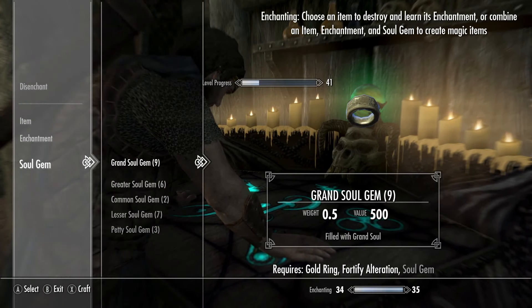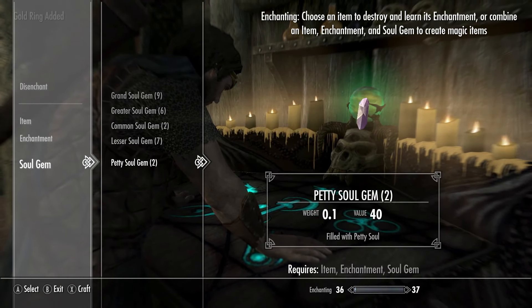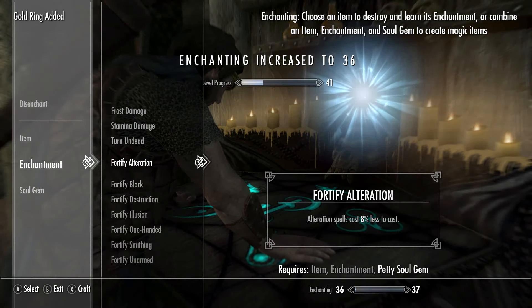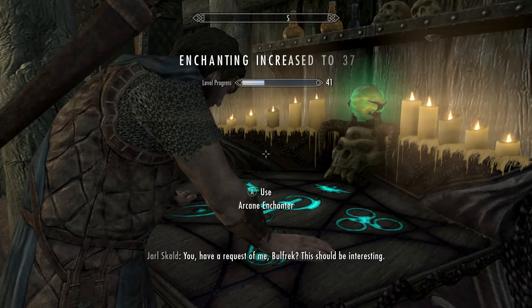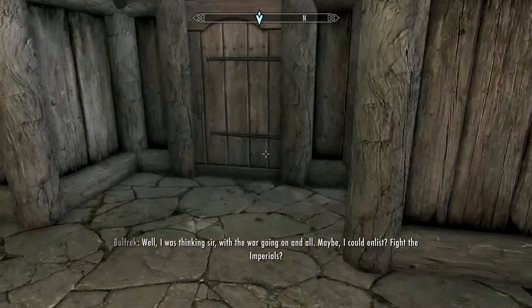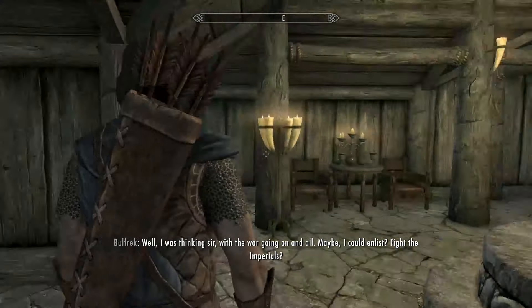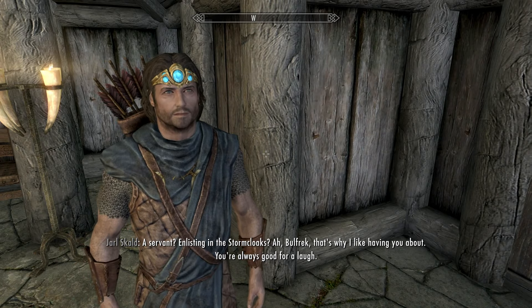Pick one of your golden rings, pick an enchantment — we'll go with Fortify Alteration — and then pick a kind of soul gem. I'm not sure if the rarity of the soul gem matters, so let me know in the comments below. That got us up to 37 or 38 by itself. Now I'm going to go do this entirely on my own using all these methods and see how long it takes to get to 100 Enchanting.